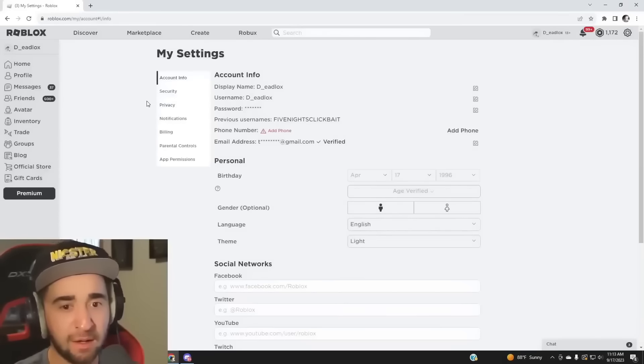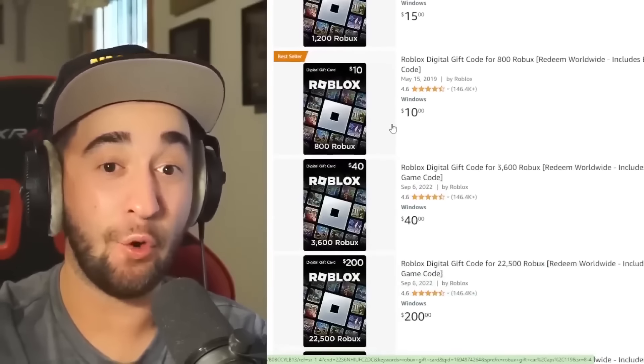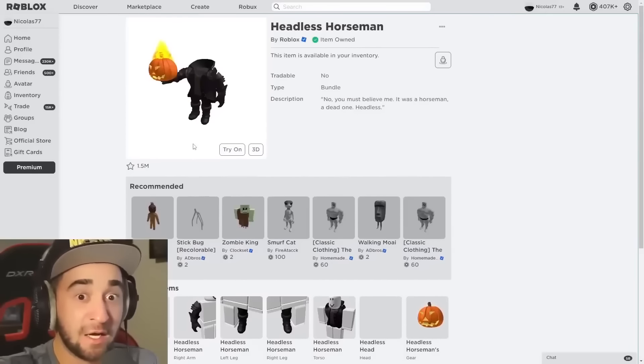I got to mute my microphone for one second. We are now on Amazon, and all I'm going to do is order Lox a ton of gift cards so we can get enough money and buy Headless. 'Lox, I just want to say there's going to be Robux gift cards coming your way.' 'Wait, what? You bought Robux? You bought Robux? No — I don't need that, man. I don't want your money. That's so nice. Honestly, I can't accept that. Give it to one of your fans, someone who comments on this video and subscribes.'